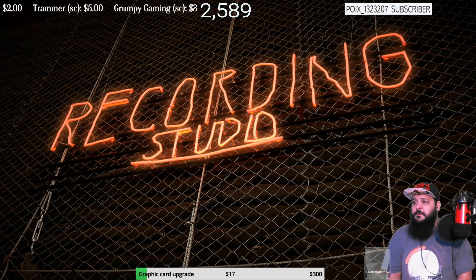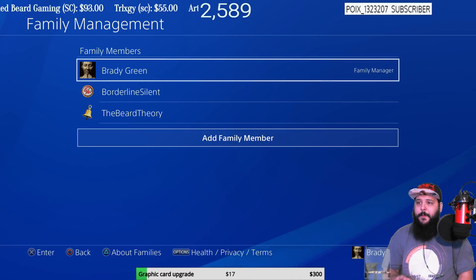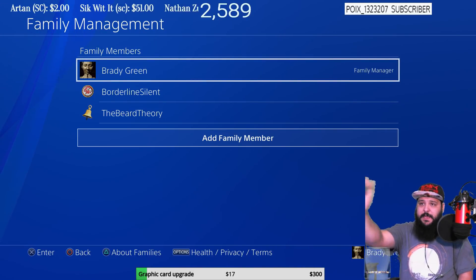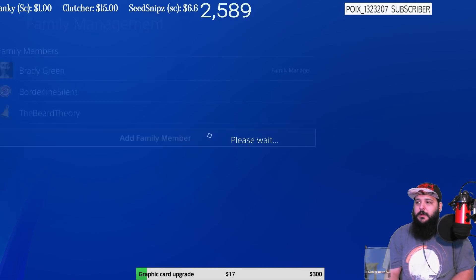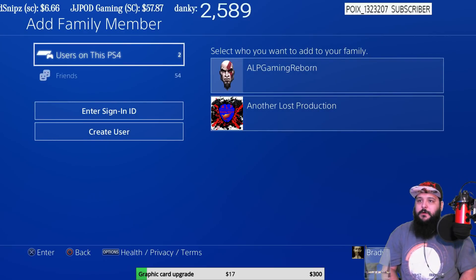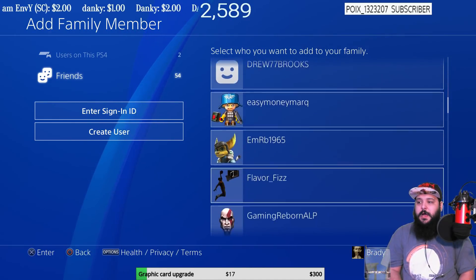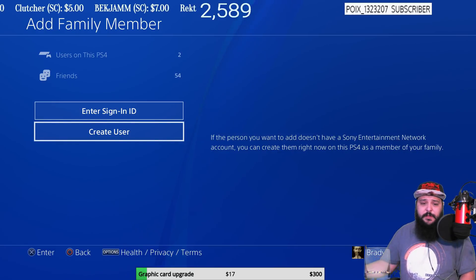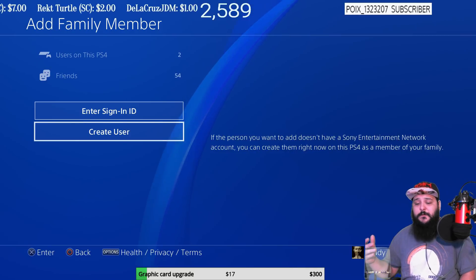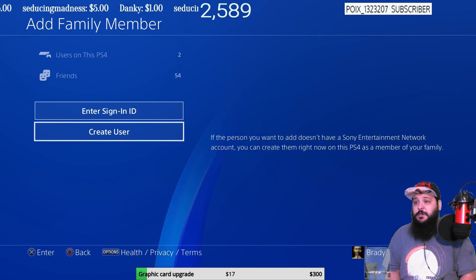Safety first — we'll block the screen while entering the password. All right, we entered the password. Now it takes us to Family Management where you'll see multiple smurf accounts. You're going to add a family member. You can choose a friend to add as a family member, but we're not going to do that — we're going to Create a User. You want your own smurf account to go into Siege looking like a noob and wreck face, or smurf in Overwatch or whatever game you want.